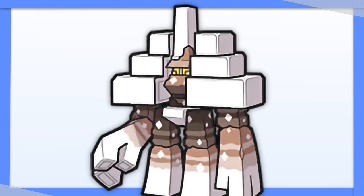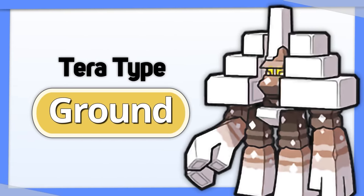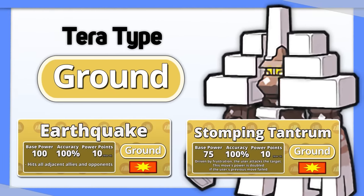Garganacl is kind of just better Klawf. You could also go with Tera Water, but Tera Ground is also a good option if you want to take advantage of its attack stat and access to Ground moves while removing some of its weaknesses.